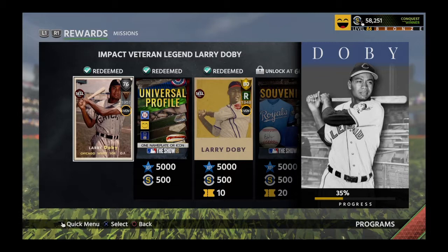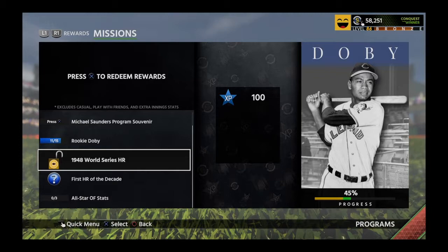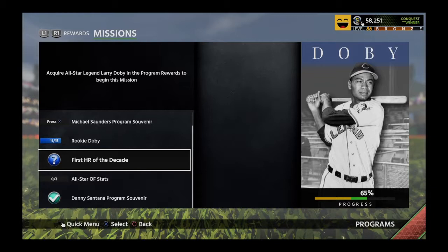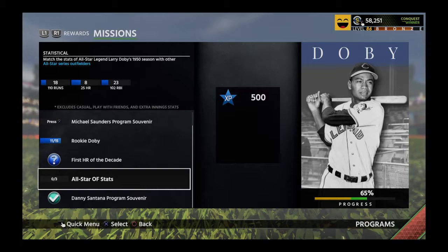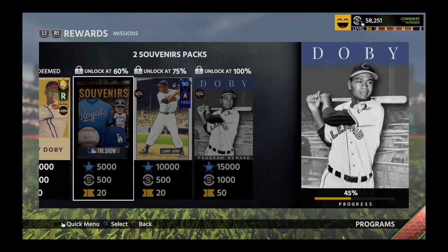Okay, Chubby Hubby back, continuing the Larry Doby program. It took me about three games — he had five hits in one game, another three the next, and finally hit a home run in his third game. So we've got that done. I'm working on 11 hits and all these runs, home runs, and RBIs with outfield all-stars — not easy, that's going to take a long time.